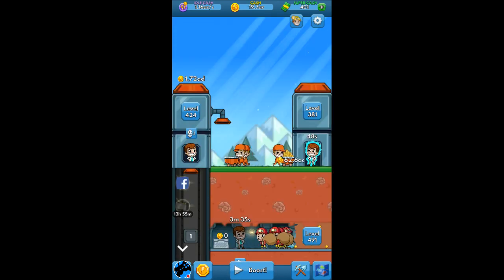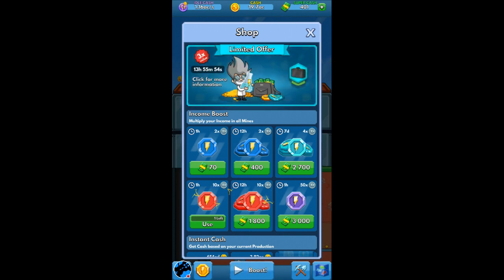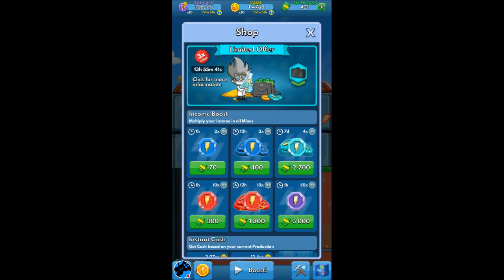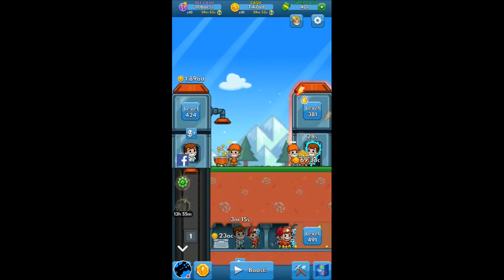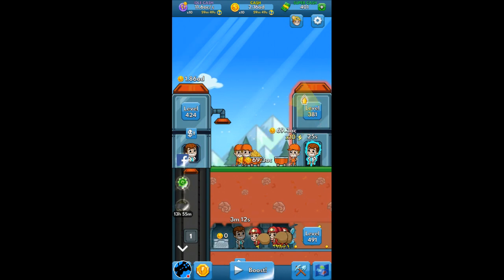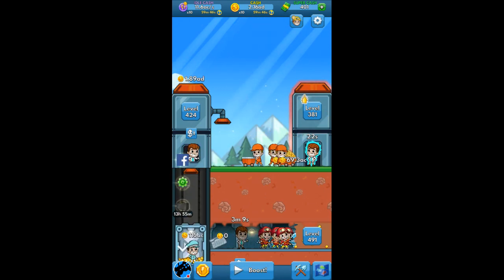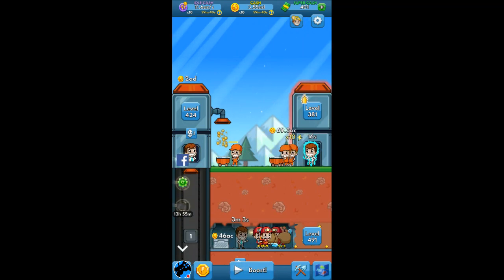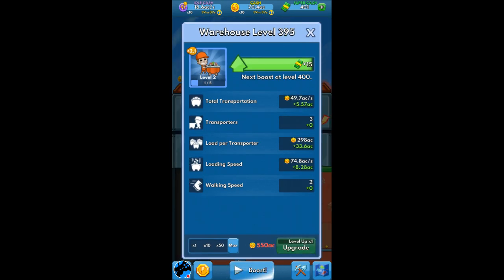I'm going to use my boost that I got from the daily bonus. This gives me ten times income for one hour in all mines. Yes, I want to use that. I've got heaps of gold now coming in. So even though my collectors with the cards are not collecting much, they're still collecting heaps — it's ten times what I get. So now I can do 14 of that; that's a lot. It's 550 AC but that's easy — that's probably one load.